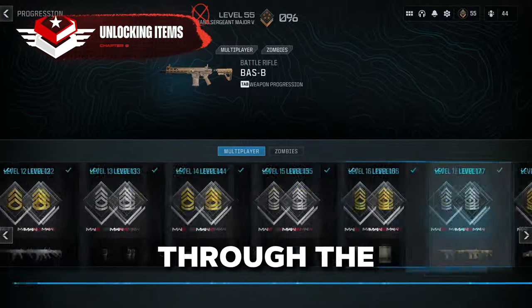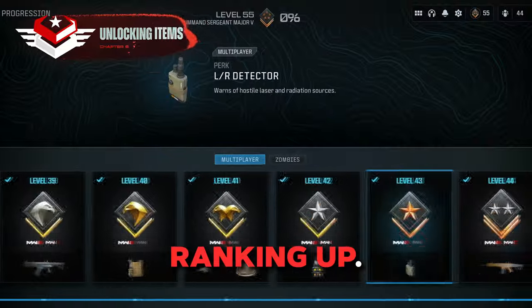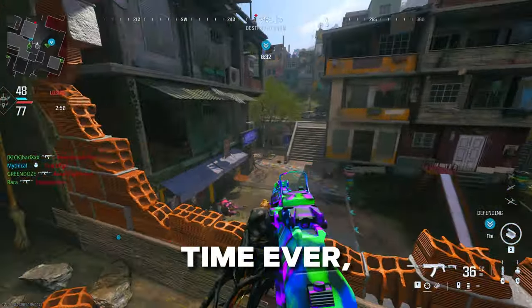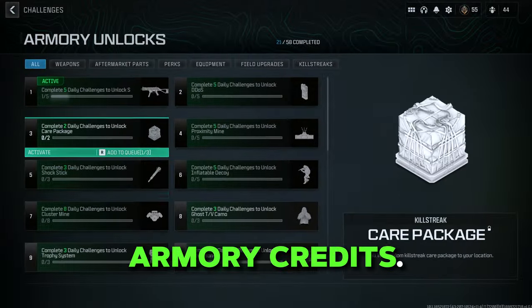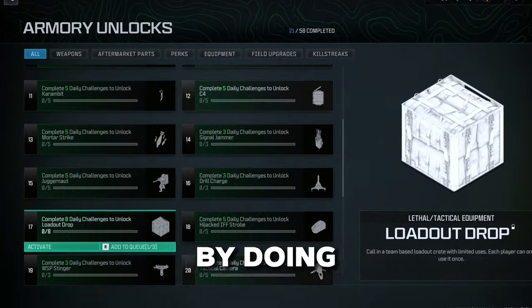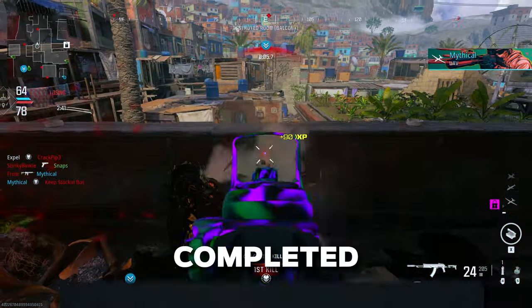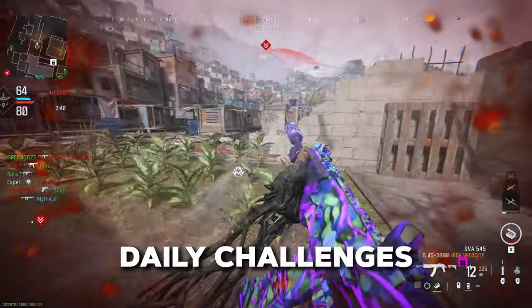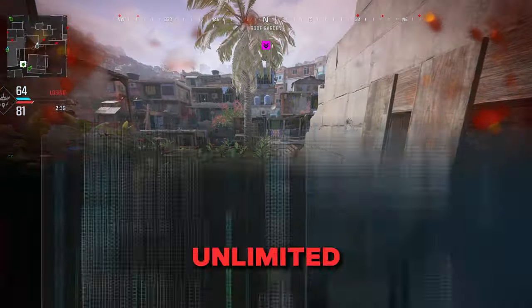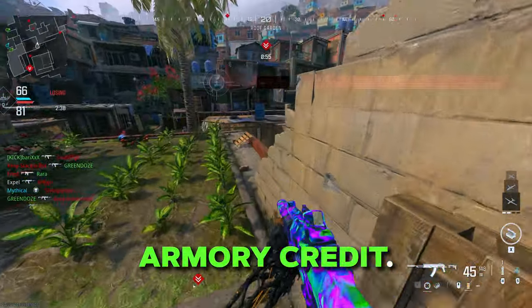You may have noticed while searching through the unlockable items that some are impossible to acquire through simply ranking up. This is because, for the first time ever, Call of Duty has implemented a new system for unlocking items — Armory Credits. These credits are acquired by doing daily challenges, which can be found in the default menu. Each completed challenge will award you with a single credit. However, once all three daily challenges are completed, you're met with an unlimited win challenge, meaning upon each victory you'll receive another Armory Credit.